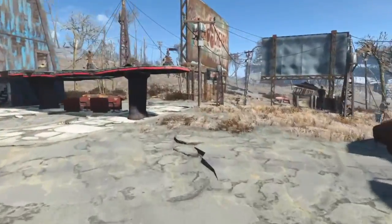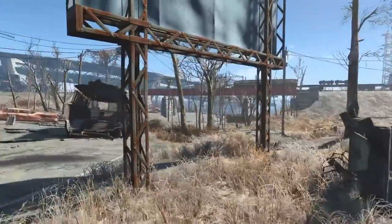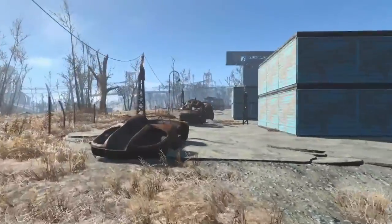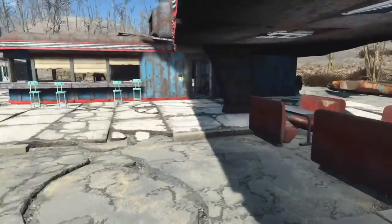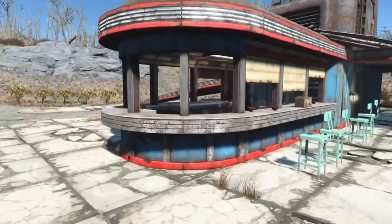Over here is a guard. This settlement does come under attack, and attackers typically come from over there. I have eight settlers — it's just the efficient number. So it's three farmers, four vendors, a provisioner, and in this case a guard.